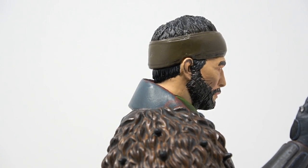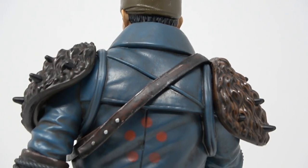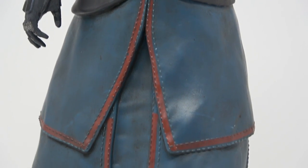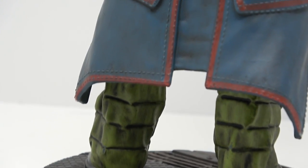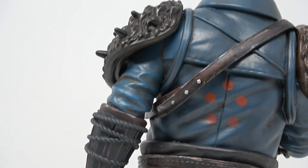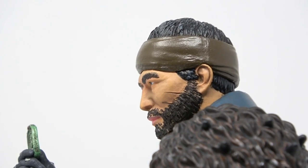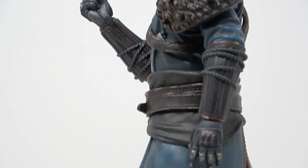We also know this guy used to own a bar — Fell Winter's Peak, I think it was, is where he owned the bar. Destiny fans know what that is. Looking here at the back — still not too bad. Quite a bit of sculpting and detail in this. I don't expect perfection when it comes to paint, but I think it's a pretty decent job. I'm really impressed with how well they've represented the actual character. And on his profile here, that scarring on his face looks pretty cool.